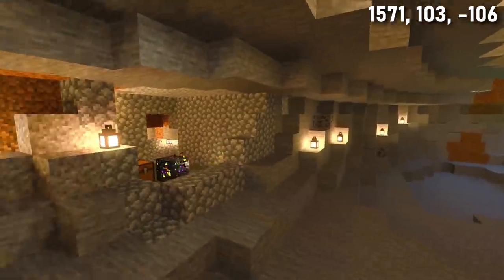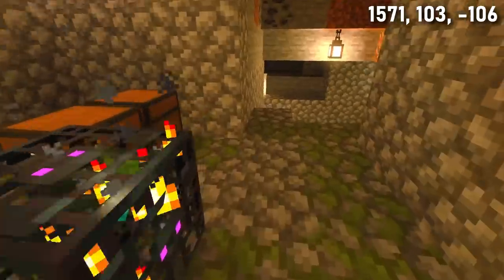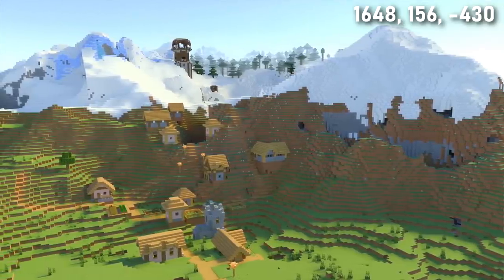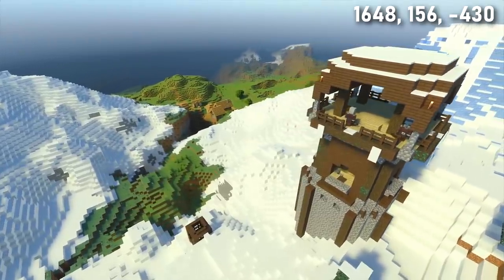Head into the cave underneath one of these mountains and you can find a double dungeon. This cave would be perfect for building a base with an efficient mob farm. Outside of this mountain cave, you can find an outpost village very close by.